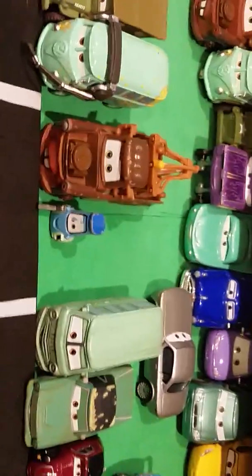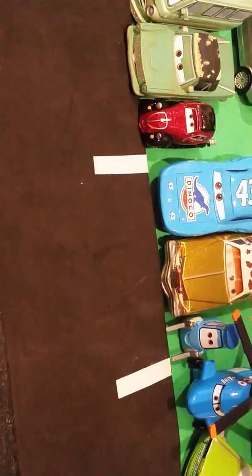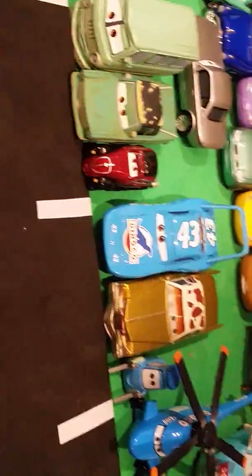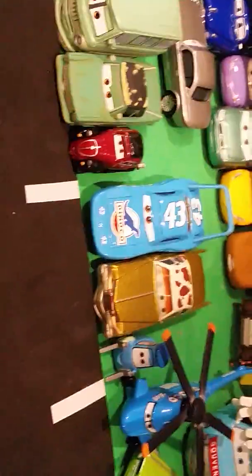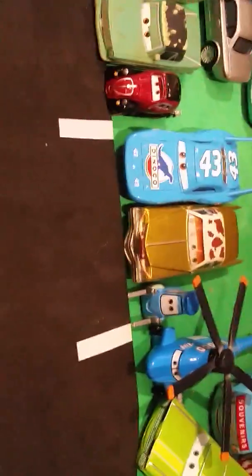Then you have another crew chief which is Fillmore and Sarge, and then Mater the Greater pitty. Then you have Mater and another pitty, blue pitty. Then you have Rusty and Dusty, and then that little dude just kind of acting like a pitty. Then you have the Cal Weathers pit box.